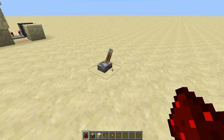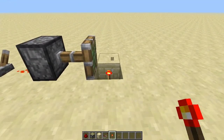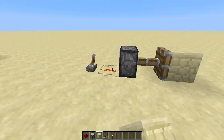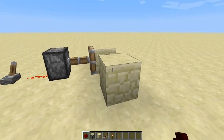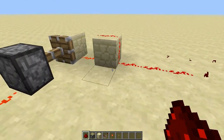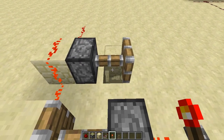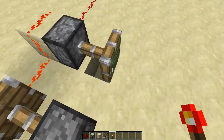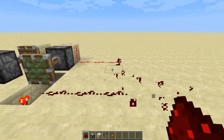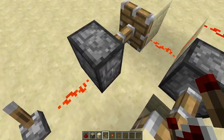So you put a torch, a lever, redstone, a piston, and a torch — simple enough. Then put a redstone block with redstone on the block and bring it out. Put a piston there, a torch facing the other piston, and then on the other one a torch facing out. Then put redstone there and a block on it, so both redstones should be on now.